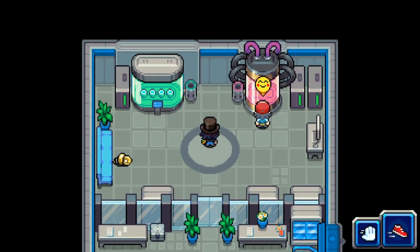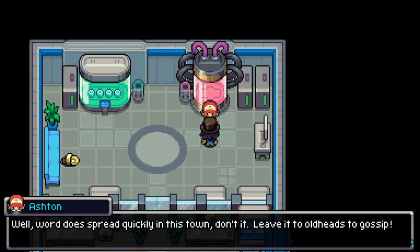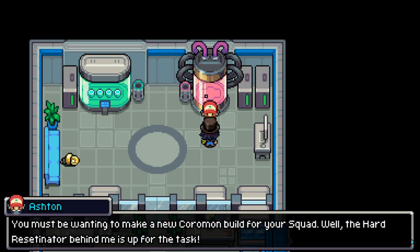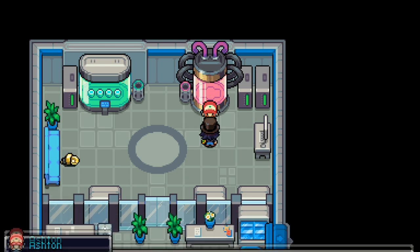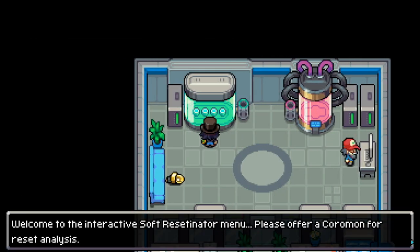In order to do this, you're going to need to progress far enough in the story to reach Pauburi, the town directly after the Soggy Swamp. In this town, if you head into the trainer hub upstairs, you'll find this guy who will give you a little exposition about these two machines.